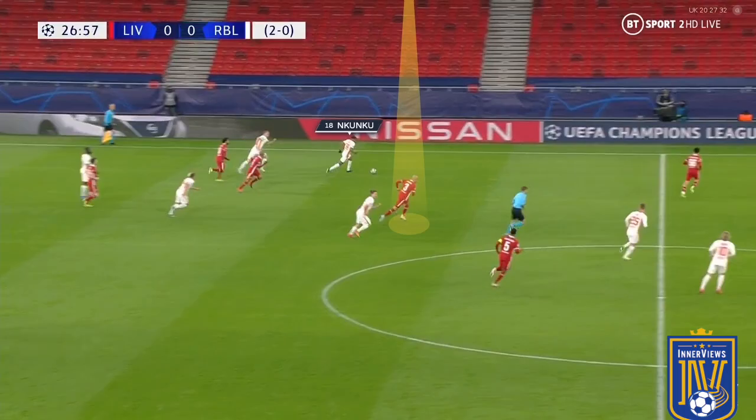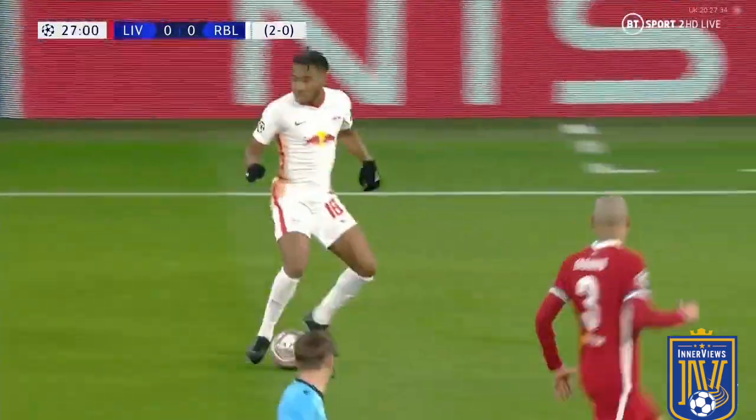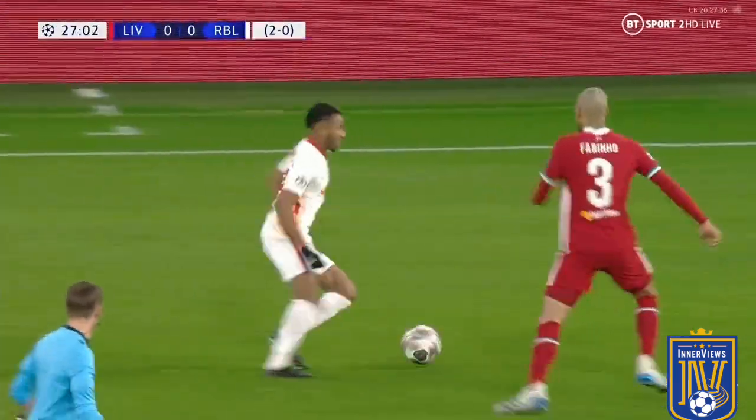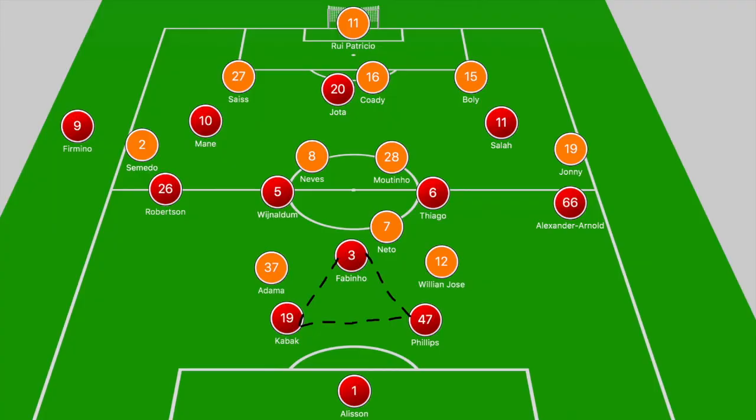Looking at an example of Fabinho providing cover in the wider areas: Nkunku looks to run at Alexander-Arnold, who does struggle in 1v1s. What we see is Fabinho shifting across into the right channel, closing down Nkunku and winning possession to help Liverpool push forward.